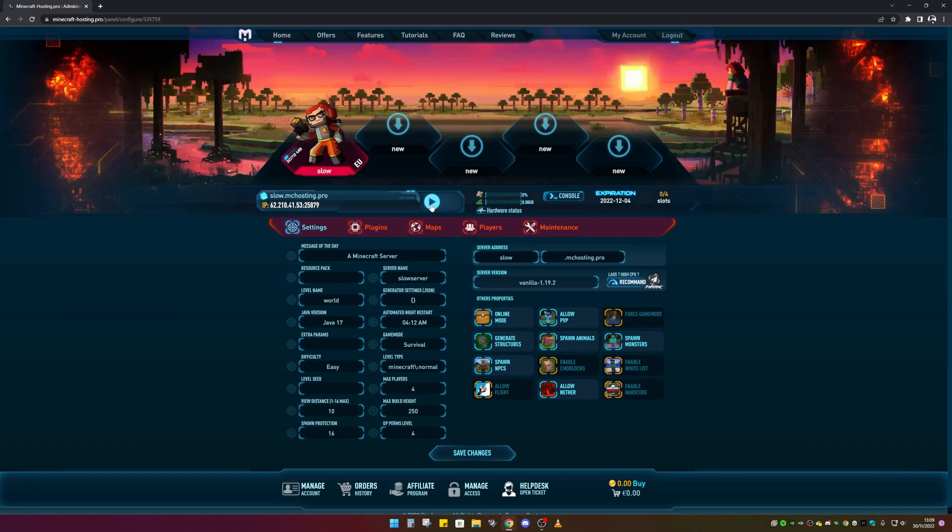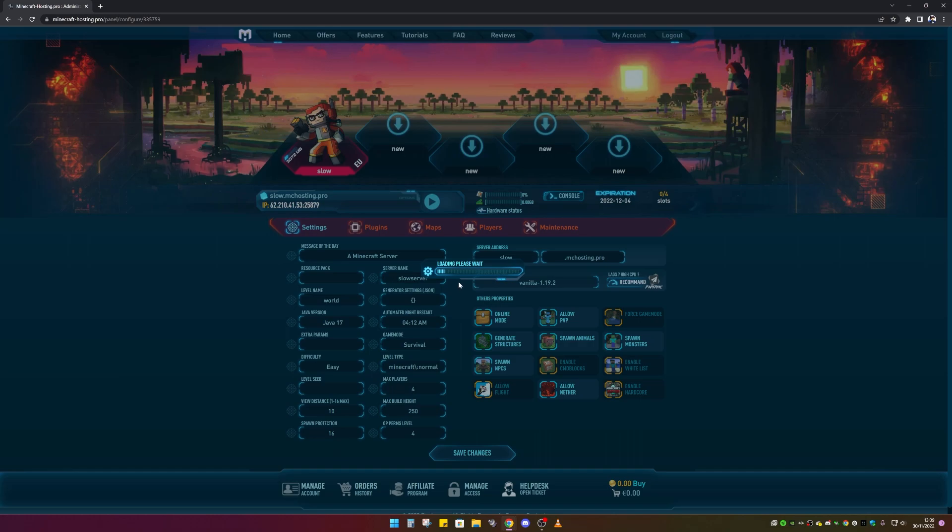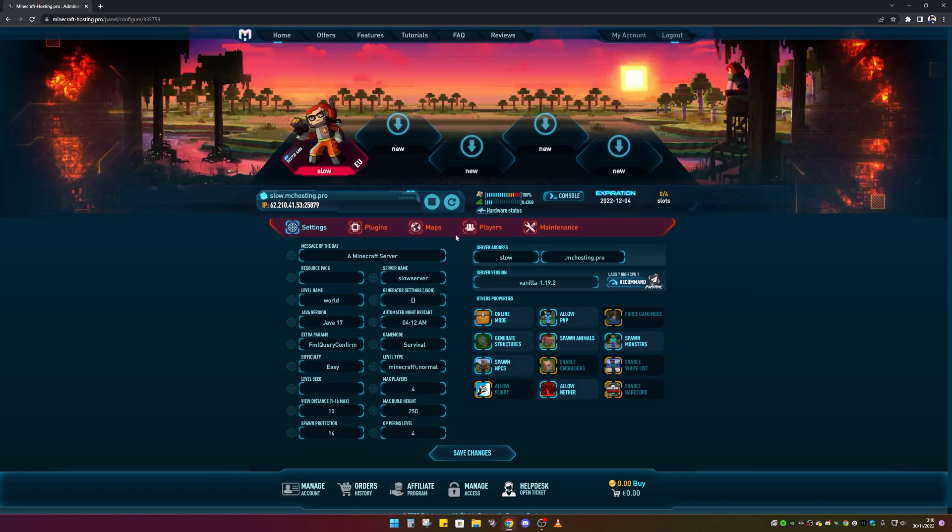Now I'm going to load my server up by clicking the Start button. The server should start loading — this can take a couple of minutes depending on how many plugins or mods you have installed or how big your world is. My world is very small so it only takes a couple of seconds, and now it has started.